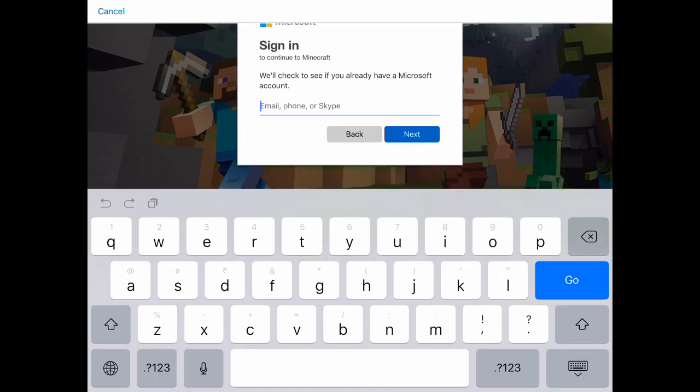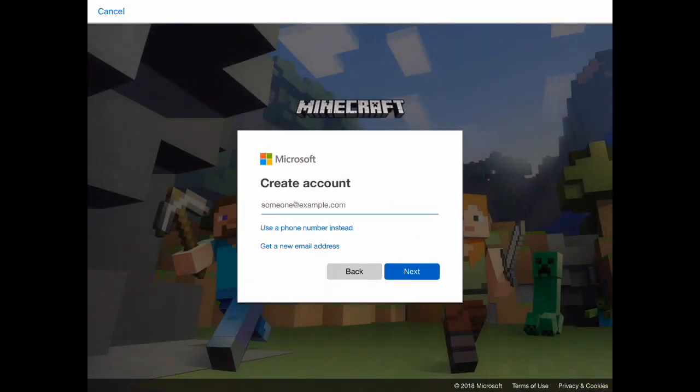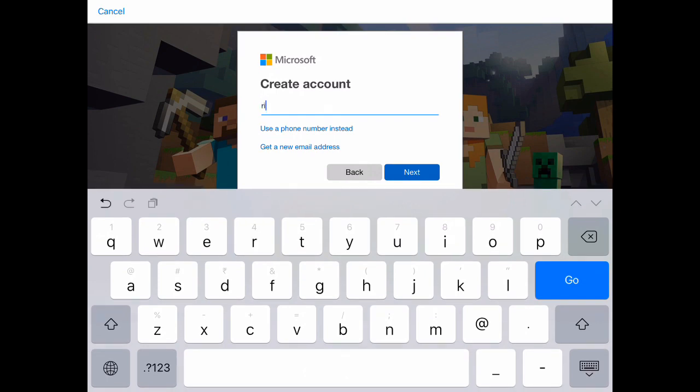You can type whatever account you have, or if you really want to create a new one, just type anything and click on next. If you want to get a new one, you can click on 'Get a new one' and type whatever email ID you want to use.